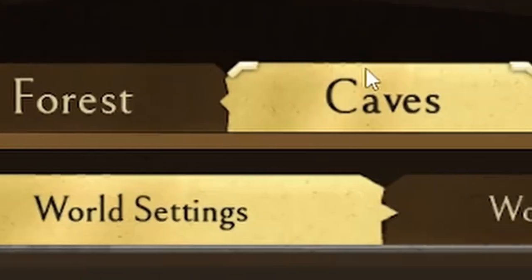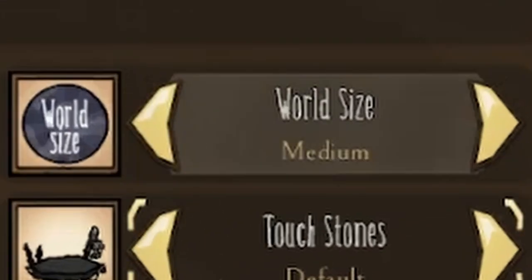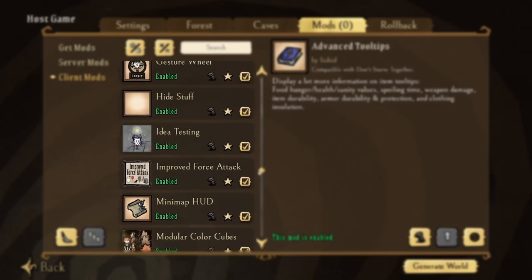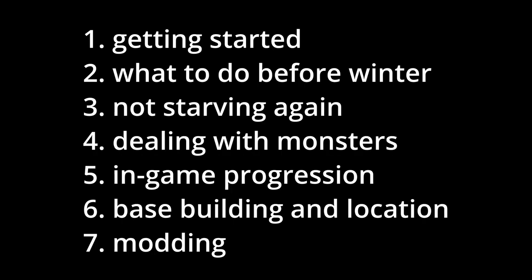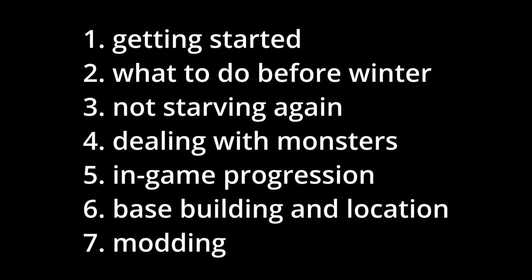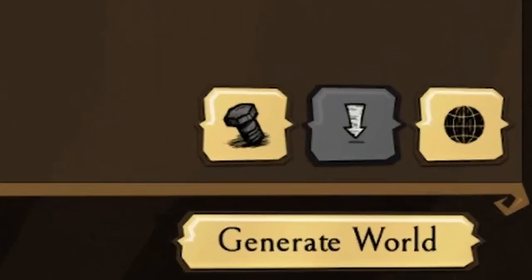You might also want to change the settings for caves — I usually just make them small and leave all the other settings as they are. Now for mods, these are the mods I'm using. They are mostly quality of life. I will make a modding guide as the last part of the series, so if you want to see that, you'll have to wait a bit. Now that all your settings are set, you can create the world.